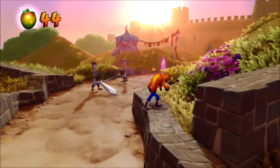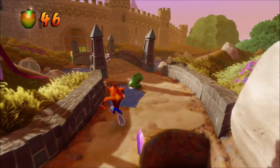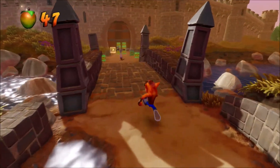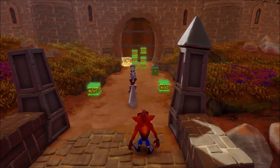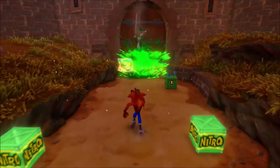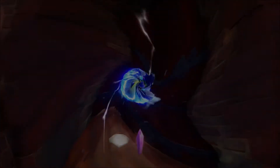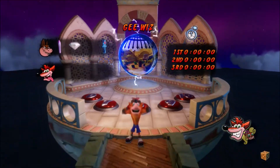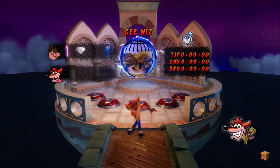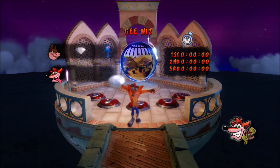I do like the medieval stages, to be fair. You can also walk along the side of the area to avoid enemies, though it doesn't always work because there isn't always a wall. It works a lot better than the bridges in Road to Nowhere and the High Road. That being said, we have got the gem for Gee Whiz. We will continue through the second warp room in the Time Twister in the next episode — so until then, I will see you later. Goodbye!